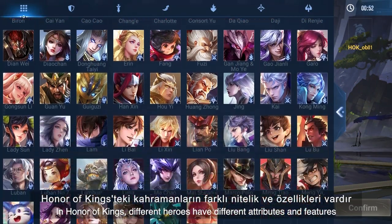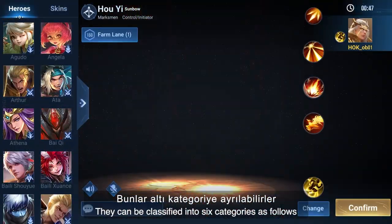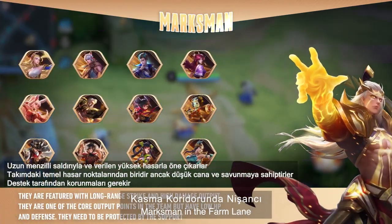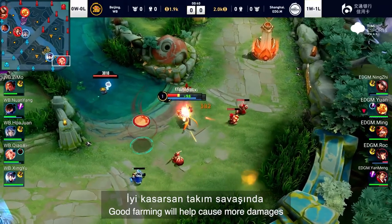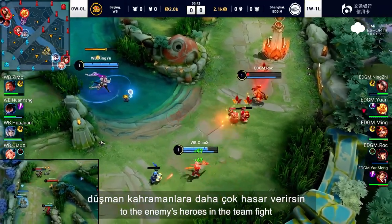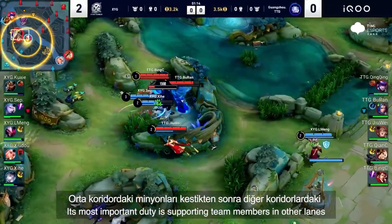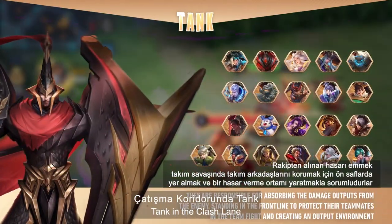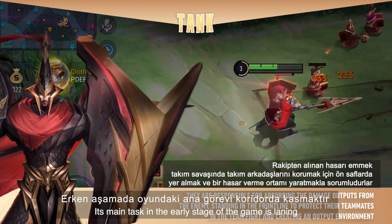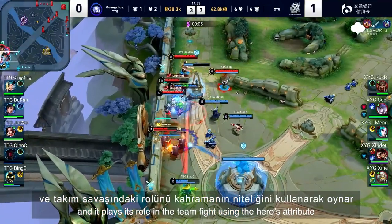In Honor of Kings, different heroes have different attributes and features. They can be classified into six categories. Marksman in the Farm lane: the most important task in the early stage is farming, which helps cause more damage to enemy heroes in team fights. Mage in the Mid lane: the most important duty is supporting team members in other lanes after clearing minions in the mid lane. Tank in the Clash lane: the main task in the early stage is laning, and it plays its role in team fights using the hero's attributes.